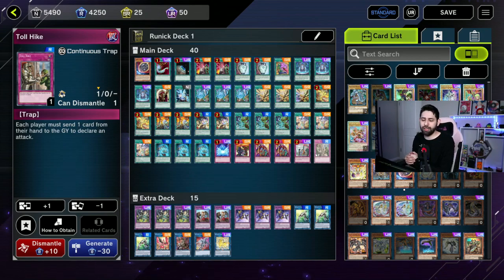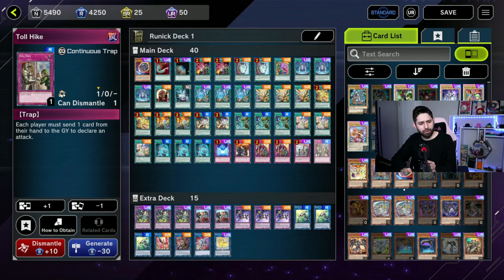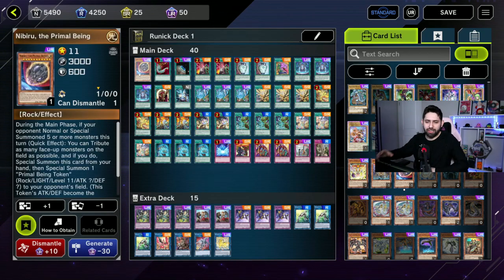I have Toll Hike because it locks them out of being able to attack with their heavy monsters. They might have OTK damage on the field but can only attack with one or two monsters because they've used up all their resources. An important thing to note: you want to try to activate Toll Hike as early in the enemy turn as you can. If you don't activate it until the battle phase, they're going to declare an attack, and you can only activate it after the declaration — meaning it won't affect that first attack coming in.